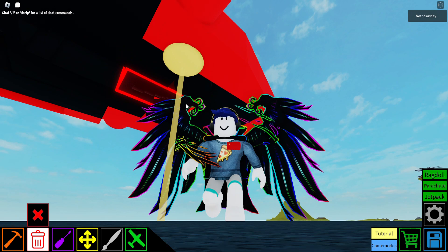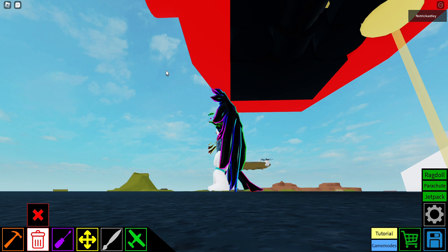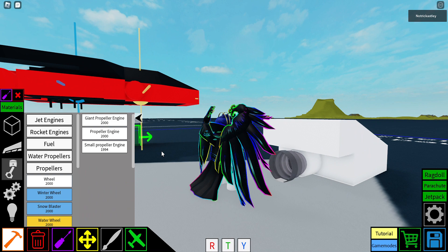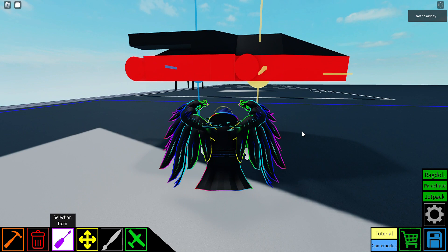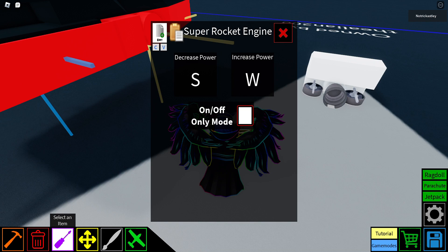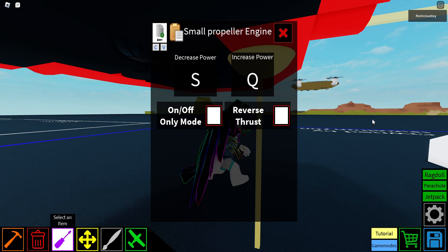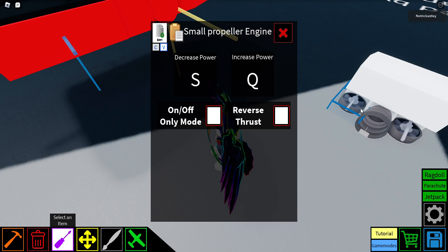Next, you have to put a super rocket engine. Then get a small propeller engine and place it like this. For the settings — this is for the super rocket engine — you just have to turn on the on/off only mode. And then for the propeller, it doesn't matter what you put for the decrease power, so I just left it alone. Make it like this. Put it on both the propellers.